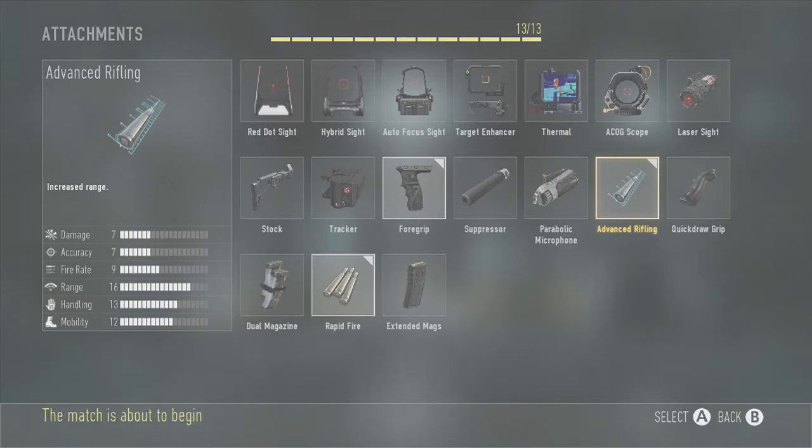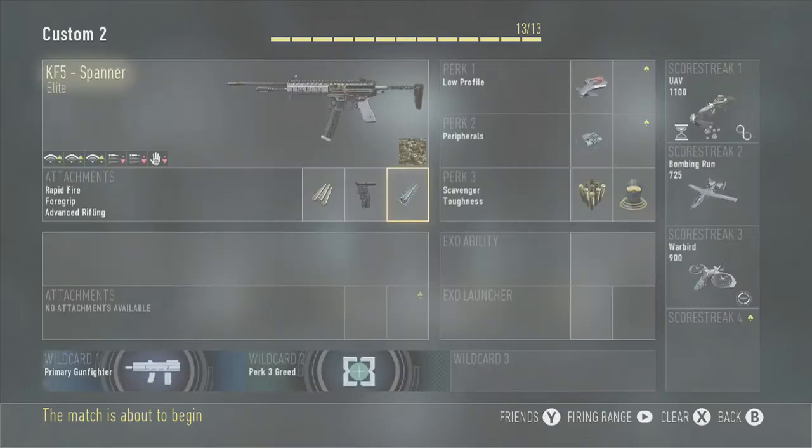Basically the more range you have, the more damage it does at distance, so it kind of increases the damage in a way. With the lower fire rate compared to the breakneck, the more damage the better. I definitely recommend the advanced rifling. However, you can swap it out for Xenomags, but foregrip and rapid fire are definitely necessary.